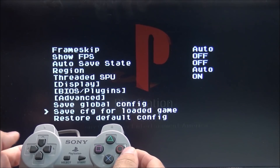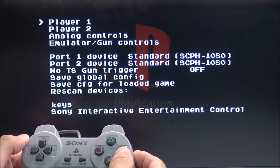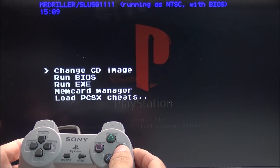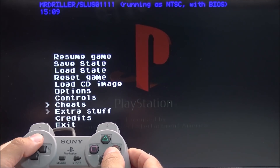Inside this menu, we can change the frame skips and the frames per second that can display, plus we can change the region so we can get the full 60 frames per second. We can also mess with the controller mapping. Most of the settings inside the menu will work, but there are going to be a few that don't do anything, so you just have to play with it a little bit to see what works.